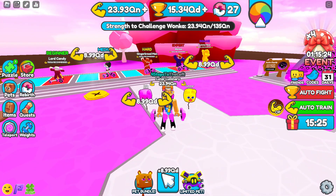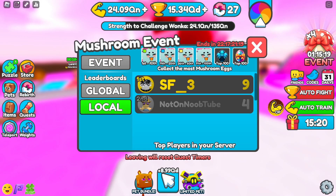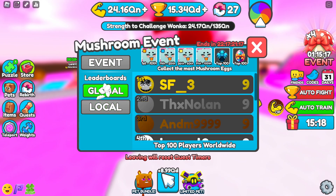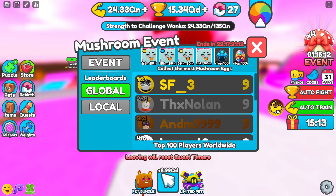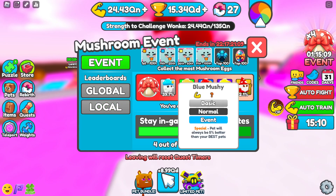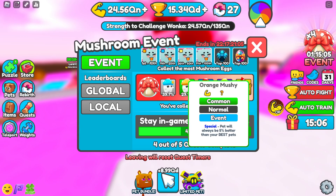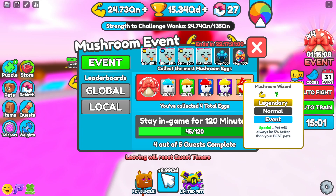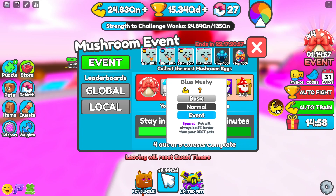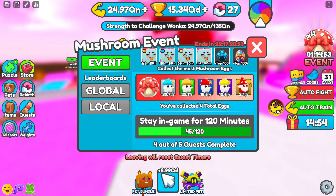We also had something else exciting happen yesterday — we have a Mushroom Event. So you can see where you are on the local boards, on the global boards. These people didn't leave the game, man — nine. Here I am on my four, thinking I'm doing good. The one million event is over, but now you got a Blue Mushy, an Orange Mushy, a Red Mushy, a Yellow Mushy, a Wizard Mushroom. These pets are all 5% better than your best pet. The longer you stay in the game, first to tenth place is going to get one of these guys.